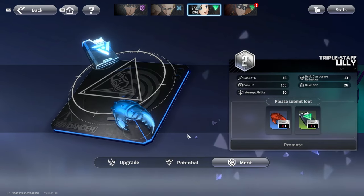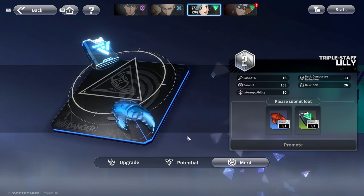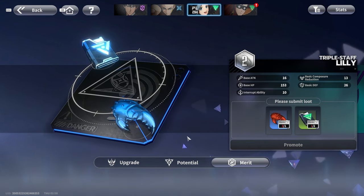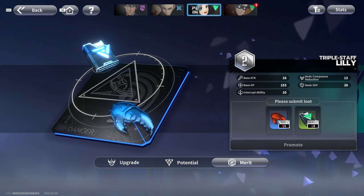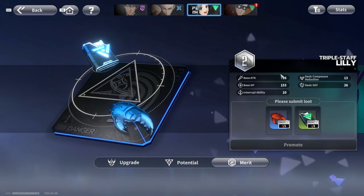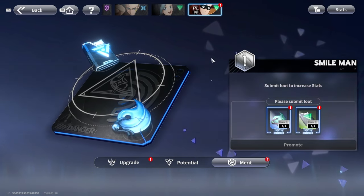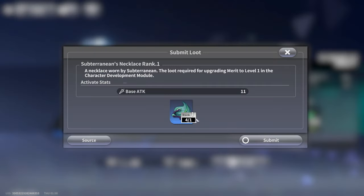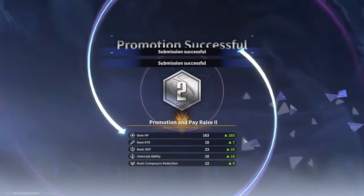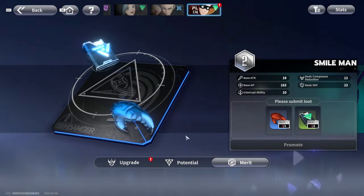The merit system is where you gather resources through an auto-battle field. Once you've fought the boss in a battlefield for the first time, you can go back and grind it out to get resources, which you then use to upgrade the merit of the character. That gives them increased stats as well as an increase in rank. Let me go ahead and promote this character real quick — submit and promote. He's been promoted to rank two with basic increases to overall stats.